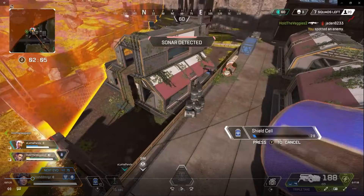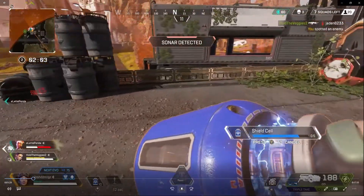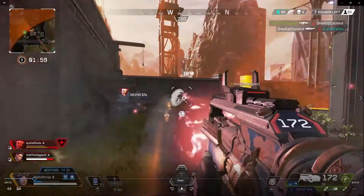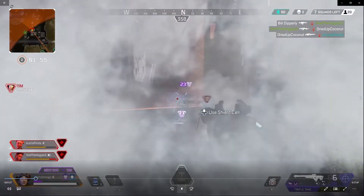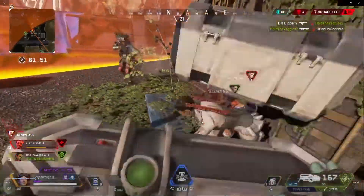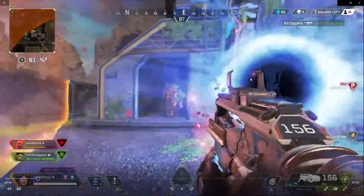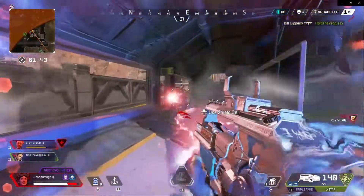This is all the same gameplay just cut between parts. We get down, got the L-Star, reload — this guy gets angry, our teammate, and he just leaves the game. There goes Bloodhound, use the ability ultimate, sucking him in, he's pushing away — he's running away.